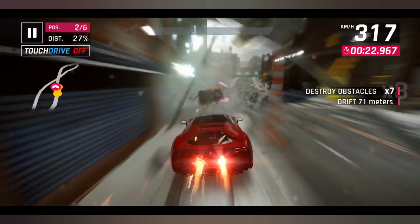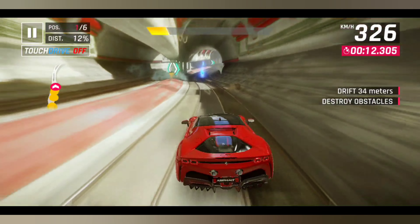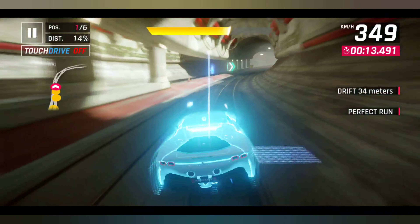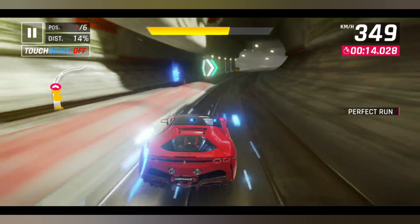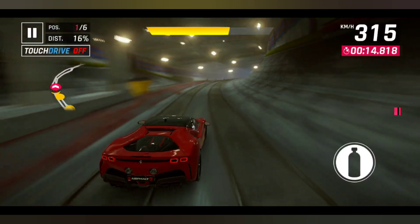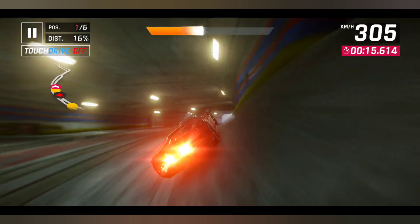So let's get started. After entering this tunnel, you take that nitro bottle, and then you see the barrier in the middle — as I have pointed out with this arrow. You start moving your car in this direction towards the barrier, and as soon as you reach the middle of the barrier, you start moving your car towards the right.